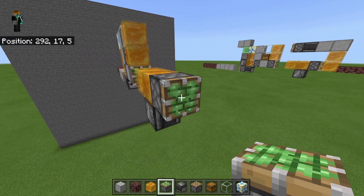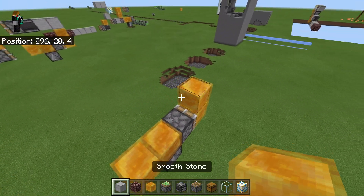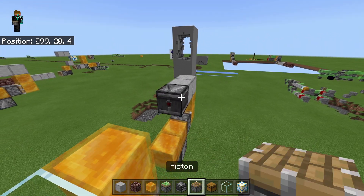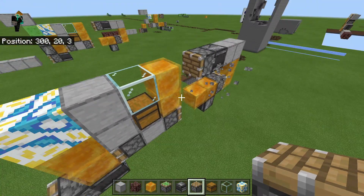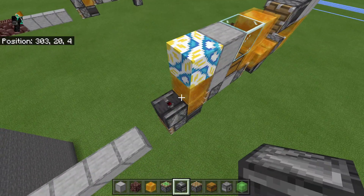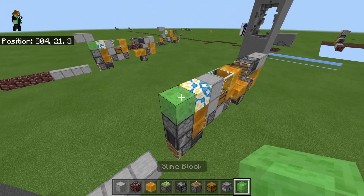Then what you want to do is place a sticky piston there and then 2 honey blocks up like that, and then 2 regular blocks there, and then an observer and a regular piston like so. Then what you want to do is place an observer facing up on top of that piston, with a dispenser facing up there, and then a slime block there.